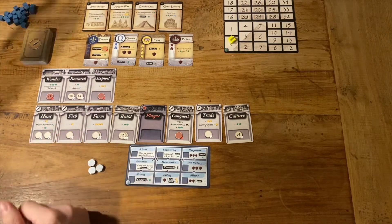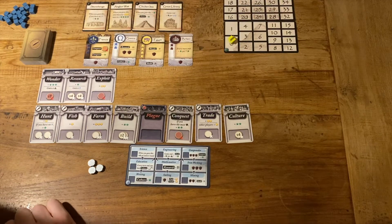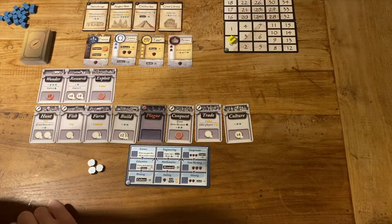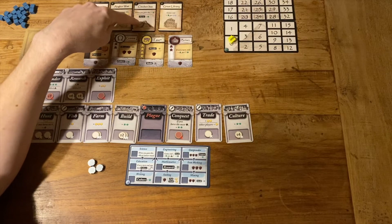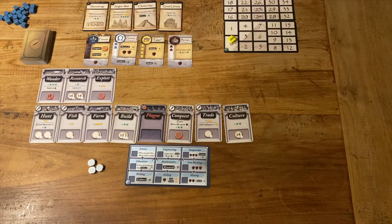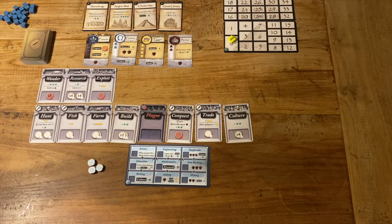In the first turn we're going to choose our first civilization. There's a big part of me that wants to go for Britain, but it'll be quite a long time until I reap any rewards. I do like the Egypt card — it makes wonders a little cheaper. The wonders available aren't exactly dazzling, but with Egypt's discount I could get one fairly early. I'd have to pay seven normally, but start with three coins. Let's go with Egypt.